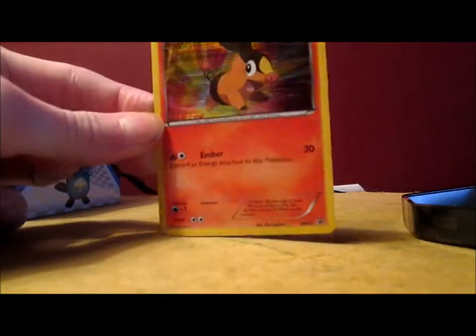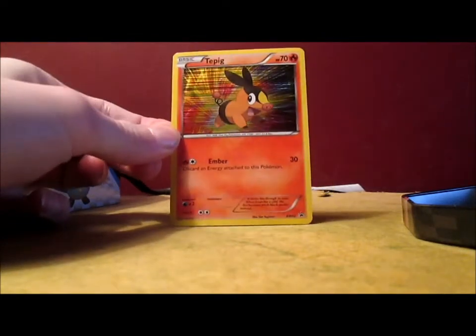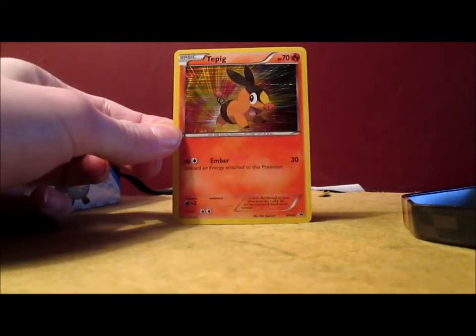Look at the hollow foil promo card — that's awesome. BW02. Take a good look at it. That is awesome. I want to keep showing it to the camera, it's just so amazing.